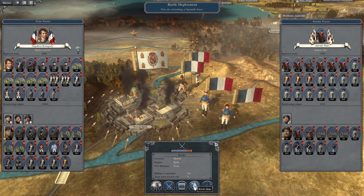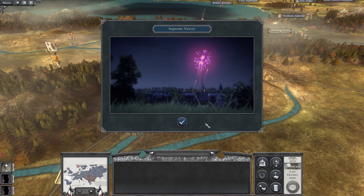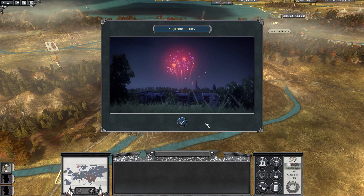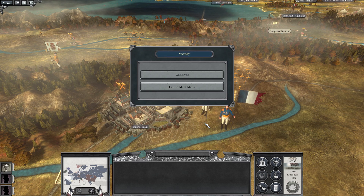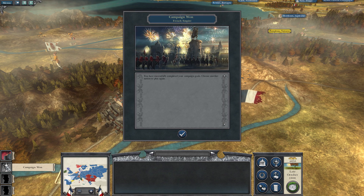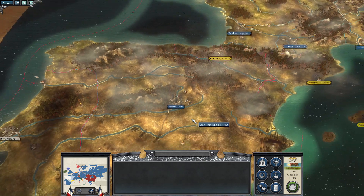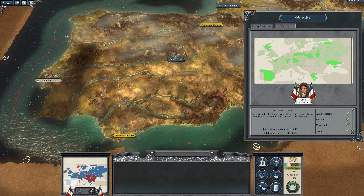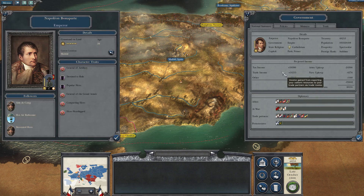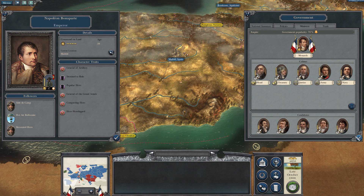They took the money and ran. So we'll betray the Spanish and move into Madrid — mostly militia there. But Napoleon has finally arrived in Spain and we've won a supreme victory. Well, on that note it's probably time to wrap things up. Thank you very much for watching this Napoleon Total War Darth Mod. We've won the French campaign — we actually won a supreme victory. Normally I only do a short campaign, but I enjoyed this playthrough so much that I wanted to wrap up with a really good victory.